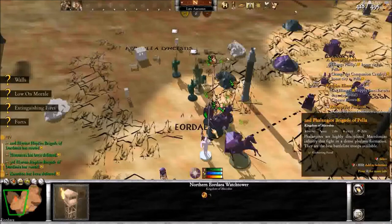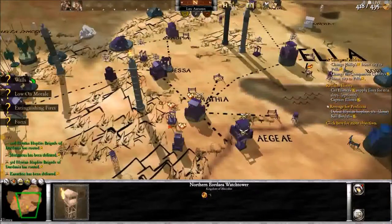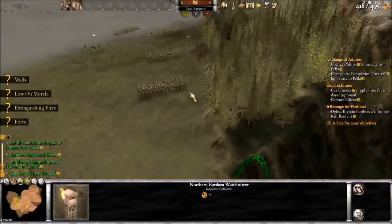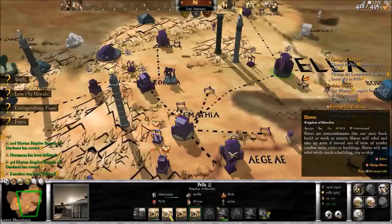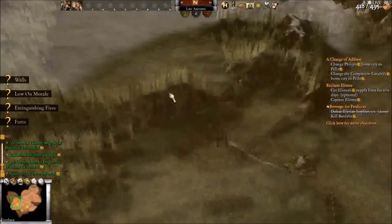I'm going to end the video here. In the next video we're going to start invading this area and take on Mia probably. You can always get a wrench thrown in the works by having the enemy destroy your troops and then you have to hide back at your base until your manpower can regenerate. Alright, thanks for watching, guys.